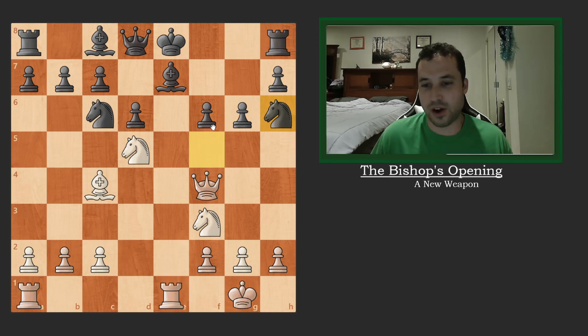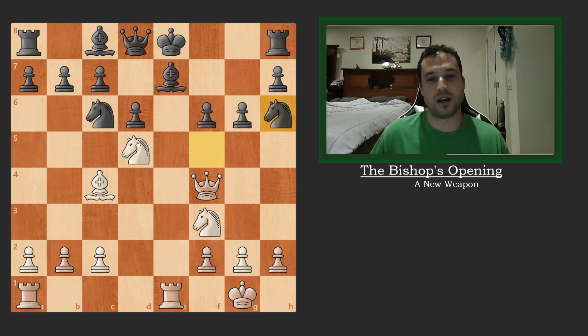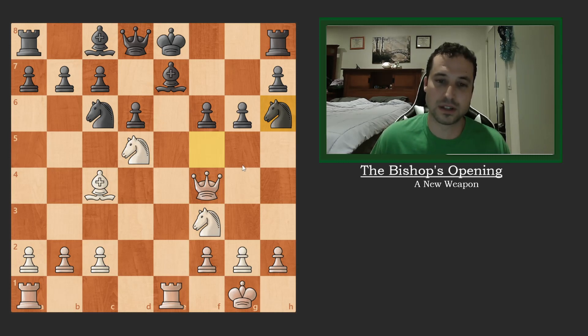At this point, black makes a mistake and takes the bishop on h6. We're already on move 12 of the game. I'm going to pause here and let you guys look at this position, because we've reached the puzzle. There is a forced checkmate in two — two moves to checkmate black's king for white. Pause the video, think about it, and then I'll show you how to do it.